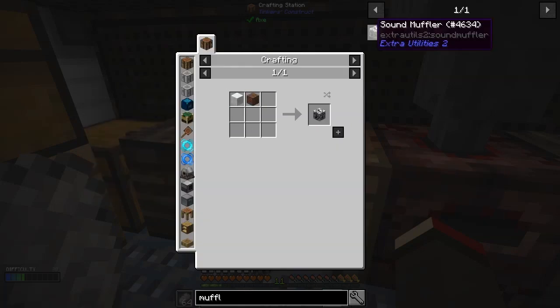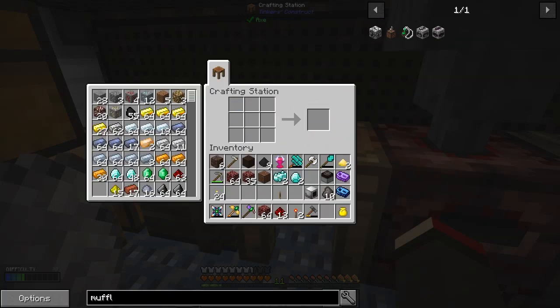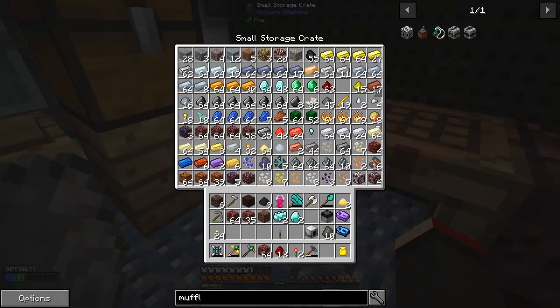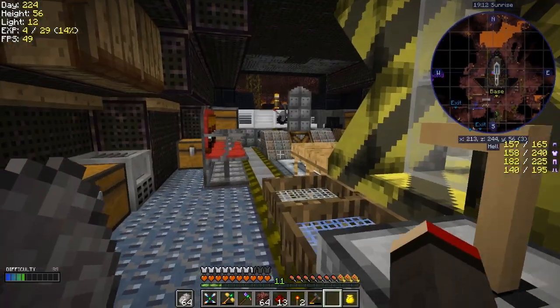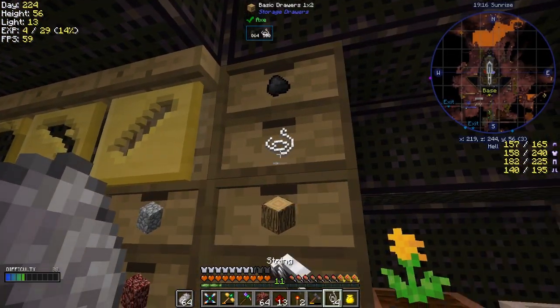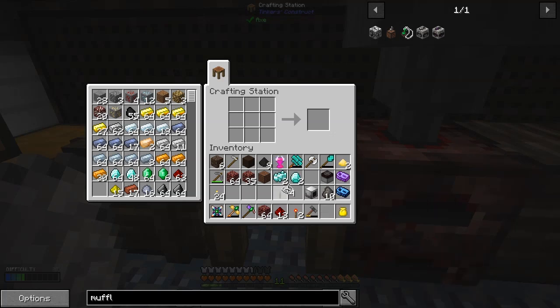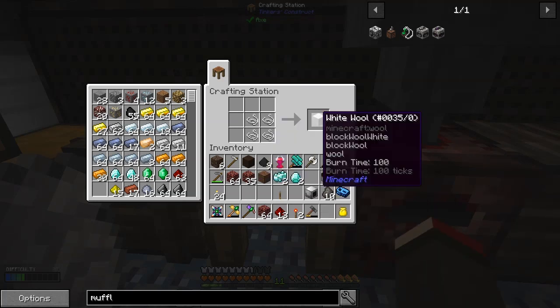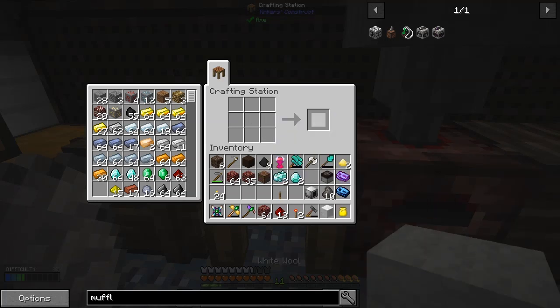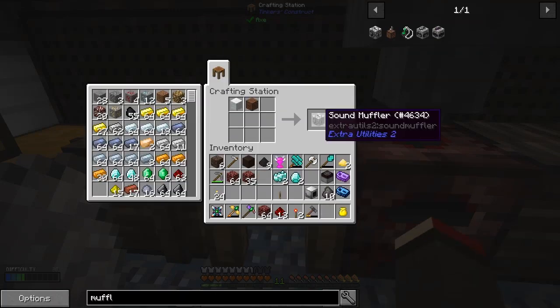And then we've got one piece of wool — have I got any wool? No, I haven't. Let's make a piece of wool with four pieces of string. You notice the first one of those clicks gave me two. If I had used something with my hand, it wouldn't have done that for us. So now we should be able to make a sound muffler.